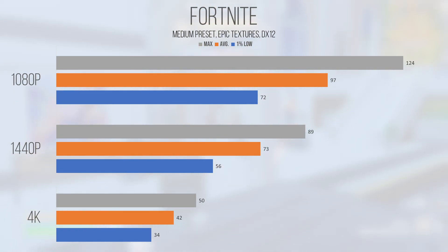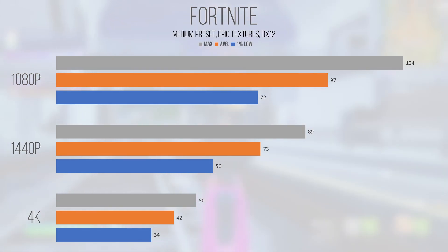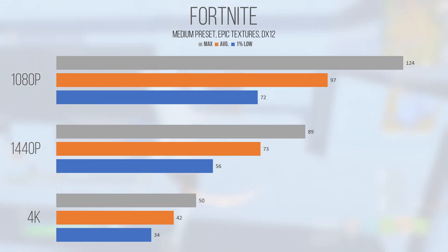1440p is a bit of a different story — it's still playable, but the 1% low of 56 is a bit below where I'd want it to be. Lowering the settings would bring up the FPS and make it much smoother, but at medium settings it's more than playable and perfectly adequate in the majority of scenarios. 4K is probably where I would enable TSR, as the average and 1% low of 42 and 34 are playable but definitely suboptimal. You can definitely get wins with this setup at 4K, but if you want to be as competitive as possible, you'd probably want to render at lower settings.